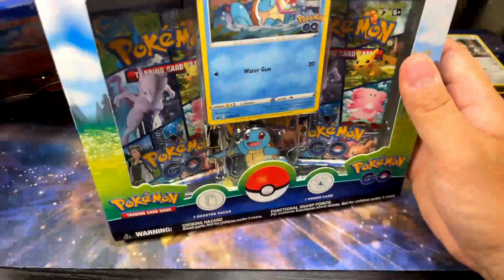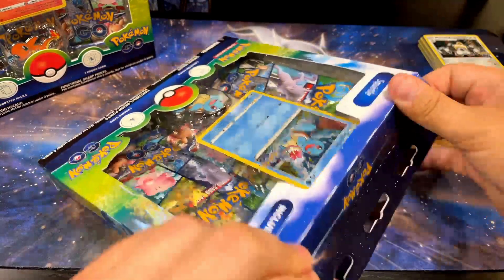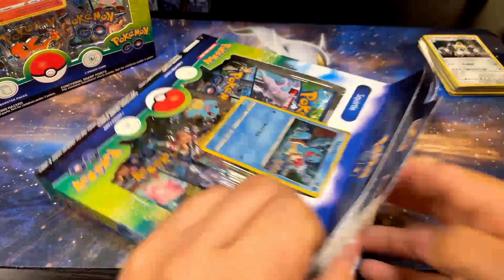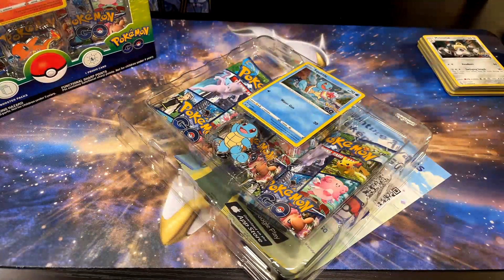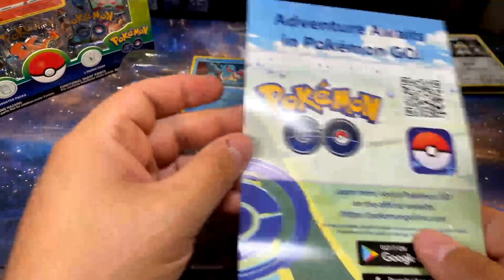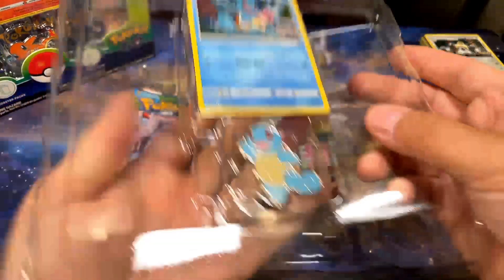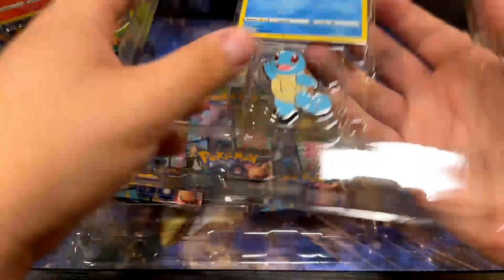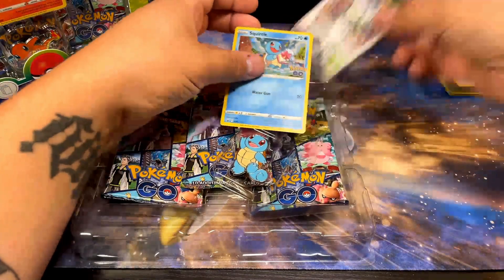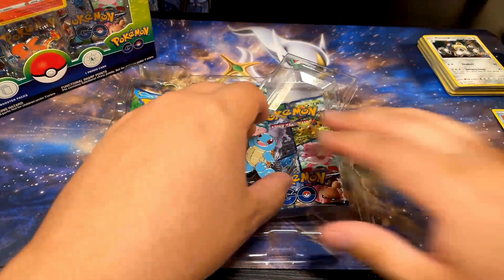We're gonna open up this Squirtle pin collection first. I opened these a while back - I purchased six of these, two of each basically. I was gonna hold these pin collections for my personal collection, but I want to complete this set. People don't really enjoy Pokémon GO a whole lot, so it's not like it'll be worth a lot in the future. I decided to just open them and try to complete the set. Very cool card, and the pin in these is pretty sweet - all three starters, I like all of them.